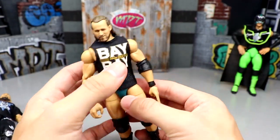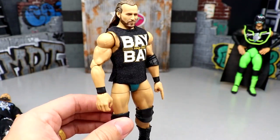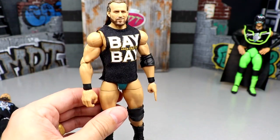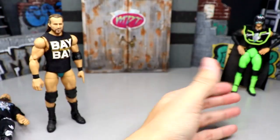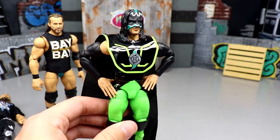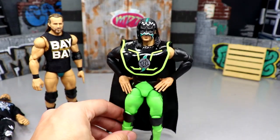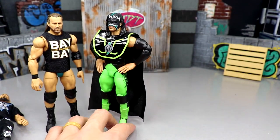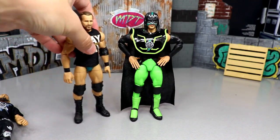We have the Elite 92 Adam Cole, which is a great figure — easily the Adam Cole to use. It feels better in the hand than the Unrivaled, poses around great, great head sculpt, accessories, and gear. I'm definitely using this one, not the Unrivaled. And last but not least, we used to have the old Hurricane — now we have the Legends Hurricane with double-jointed arms. This is definitely the Hurricane we will use if he appears on MDT television. Zero quarrels with that.